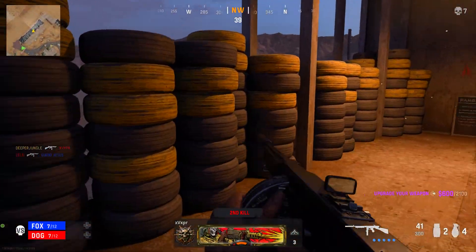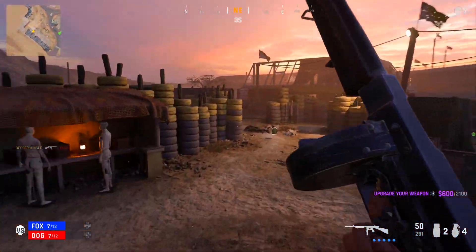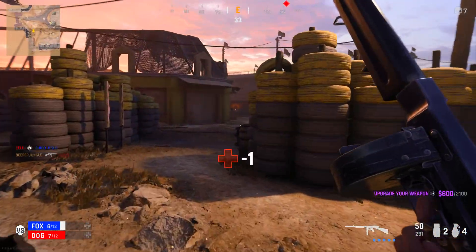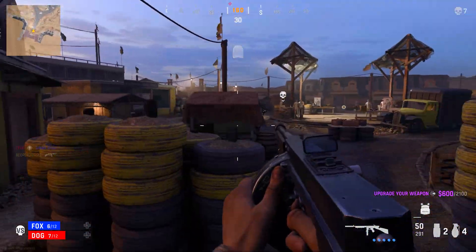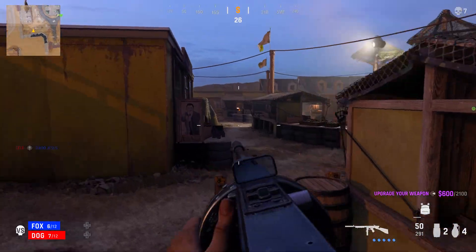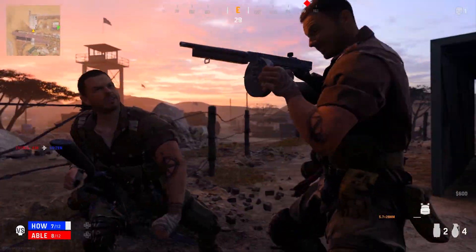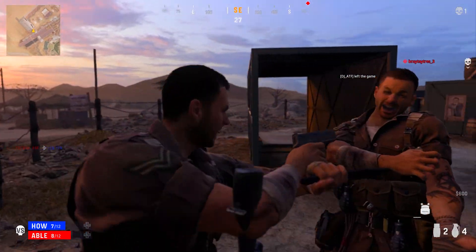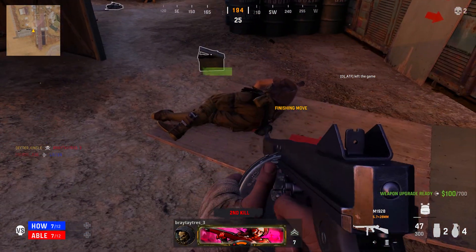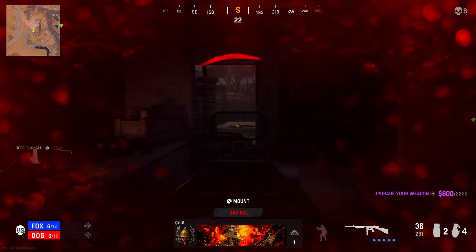From my experience there are really two strategies you can use to get an execution. The first is to stun an opponent and then get behind them — run a UAV so you can see the enemy, stun them, get behind them, and perform the execution. The other way is to sit in an area and wait for a person to go by. This is where the Tracker perk is extremely useful, as you can track opponents, see where they're going, and get a really nice execution.